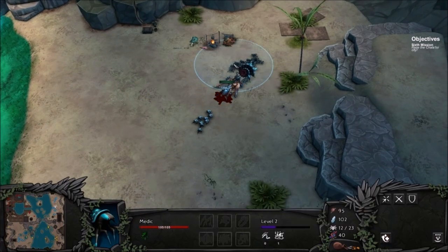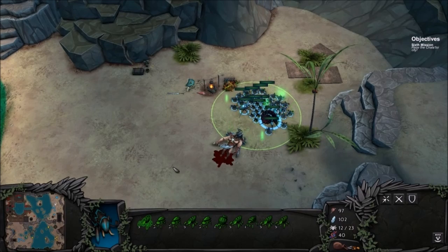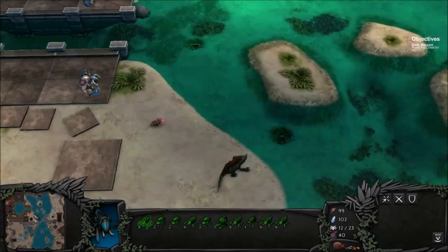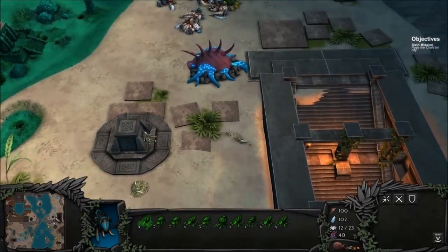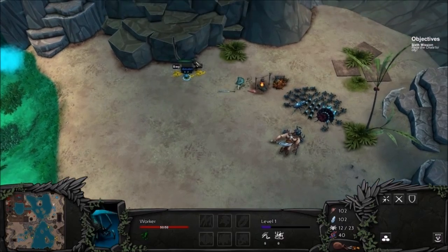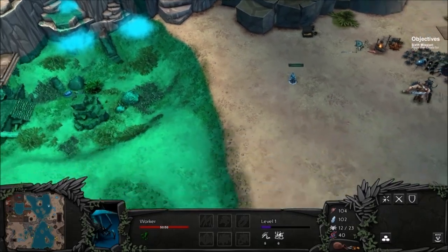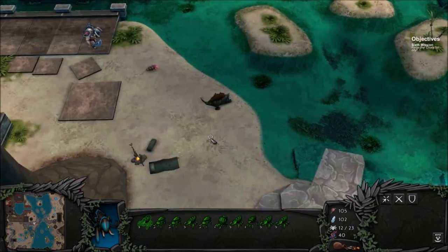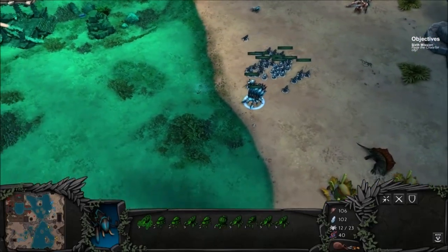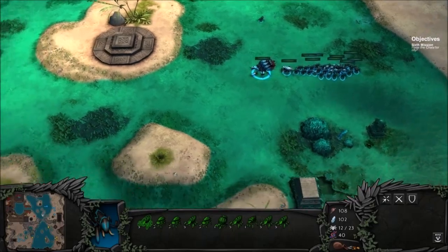Let's go ahead and use the medic to heal everybody - I don't know if we need it but might as well. From here, where are we going? We need to get over there somehow. We opened the chest - got an amulet, vial, bag. How do we get our units over there? Oh, just by walking across the water - this must be shallow water. I didn't think they could do that.